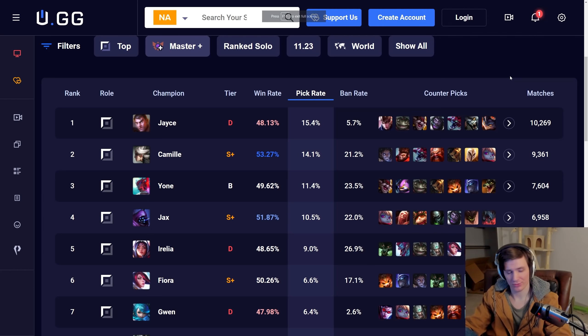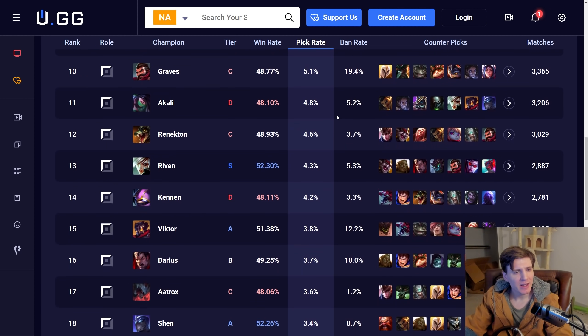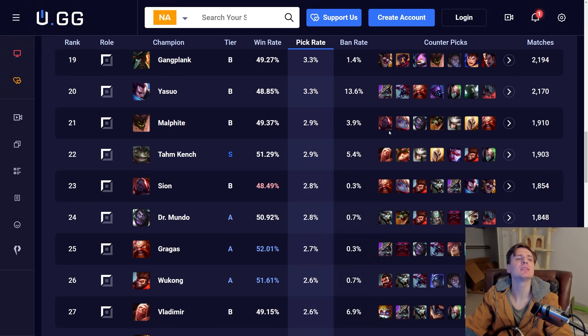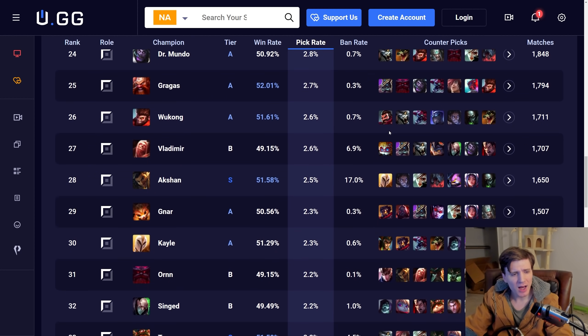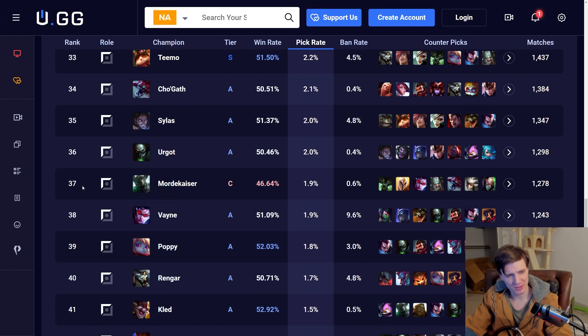So first things first, let's go look up Mordekaiser's stats because this champion is doing so well lately. I want to go look at what all the pros are doing with him, what items people are building with him lately. Let's go find Mord. And there he is, right down here on the 37th highest pick top liner.